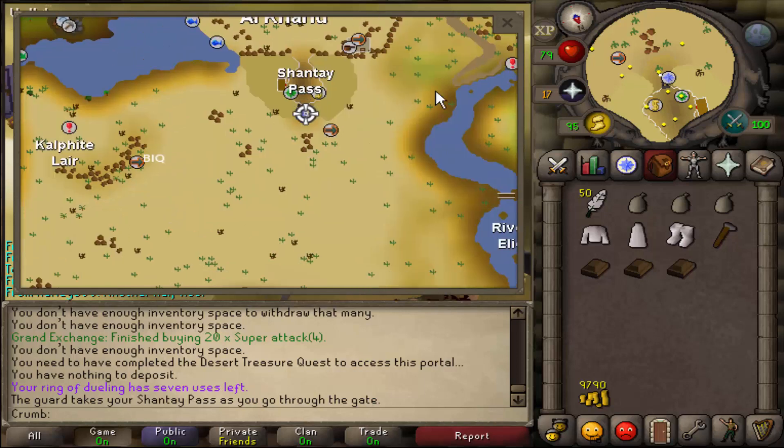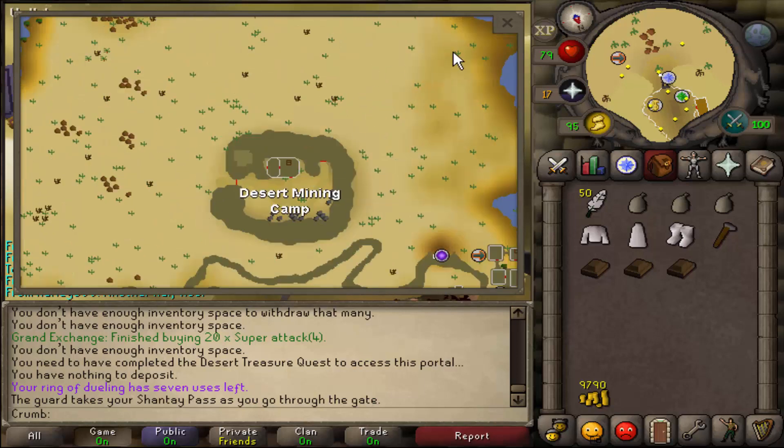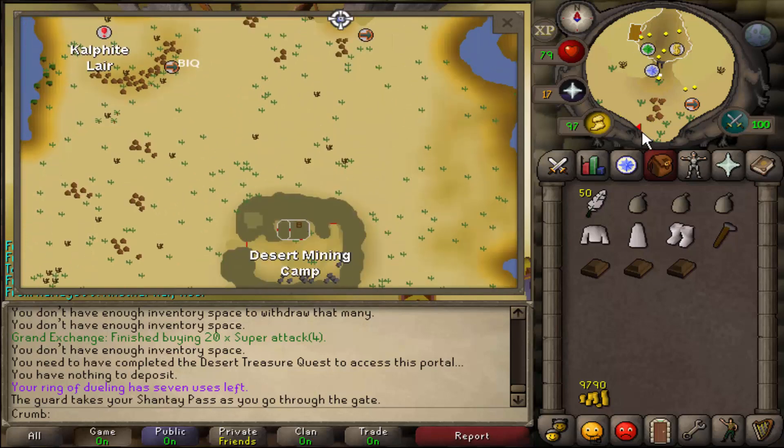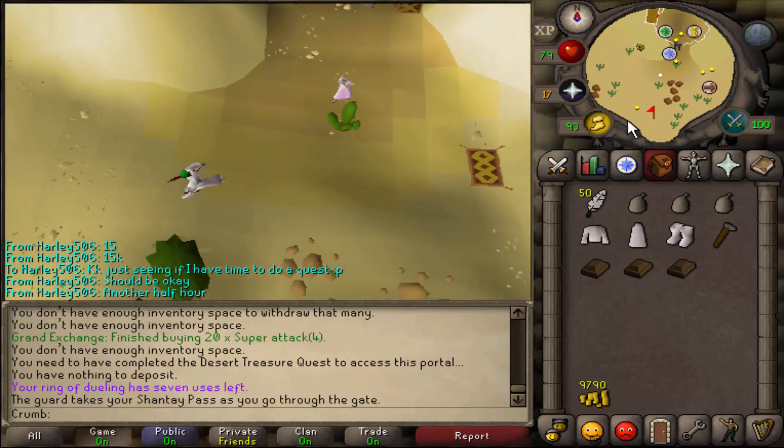We now need to head just inside the desert mining camp right here. Simply run south — that's what I suggest you do too unless you have some quicker way to get there.